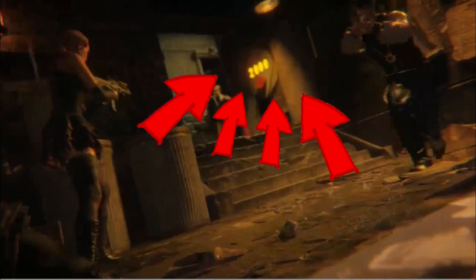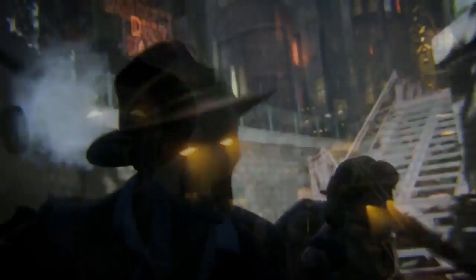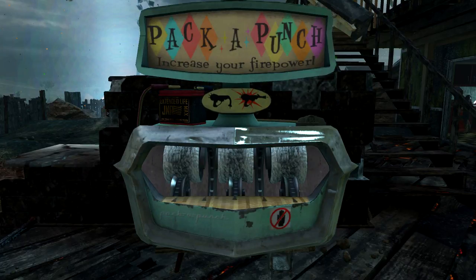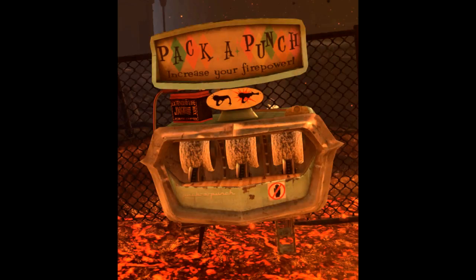Another good thing we see is a pack-a-punch. We don't actually see the machine, but you can see the weapon camo - the sound of the gun is different, and the bullets come out with a perfectly red colour rather than a normal yellow. That's definitely pack-a-punch, or at least some sort of upgrade system for your gun.